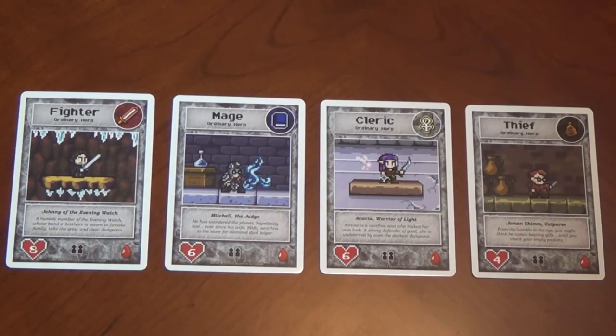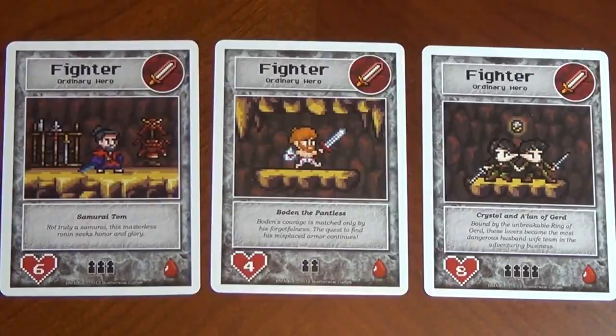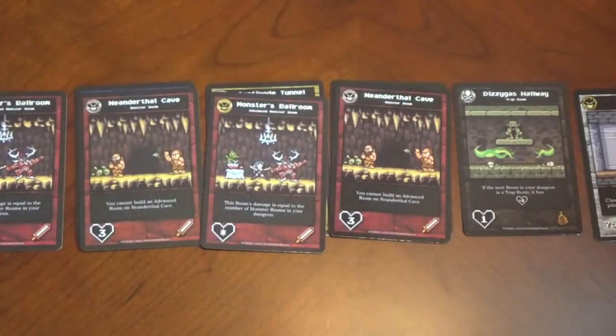Every turn, more heroes will show up in town, so the game moves very quickly. Each turn, players will have opportunities to build rooms and overwrite old ones in order to appeal to a certain class of hero. So if a bunch of fighters build up in town, players might rush to build rooms that have magic weapons in order to draw those particular heroes to them.